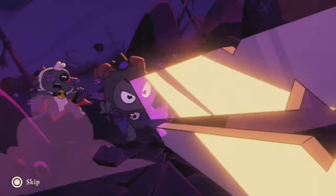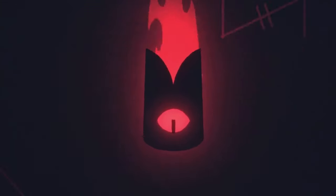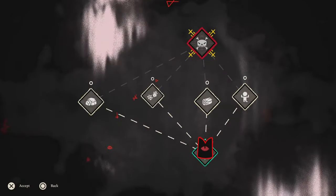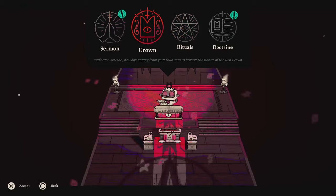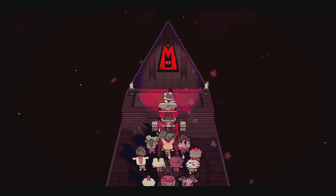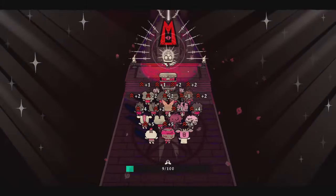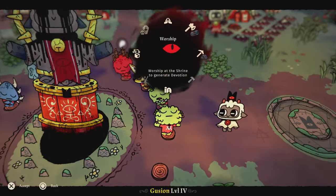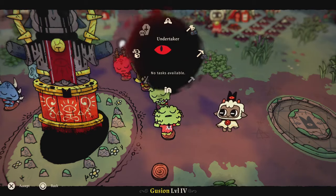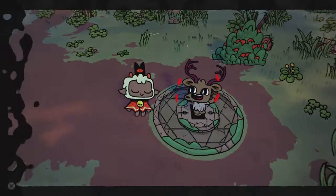You play as the lamb in the title, and having been saved from sacrifice by a mysterious stranger, you must now build a loyal following in that person's name, using the powers of the red crown that they've given you. There are a few twists and turns along the way, but the narrative is intriguing, filled with dark humour and unexpected twists. The characters you encounter are generally pretty memorable, each with their own quirks and backstories, and the game does a fantastic job of making sure you care about your followers, adding a slight emotional layer to the gameplay.